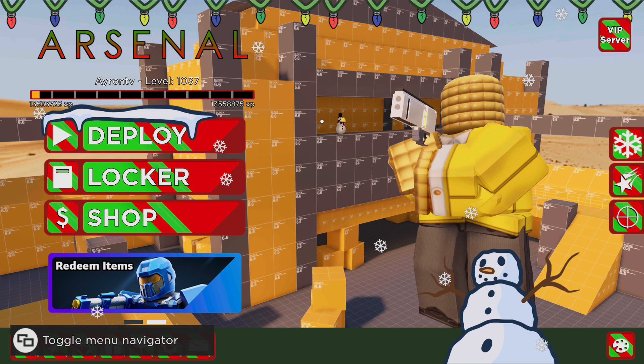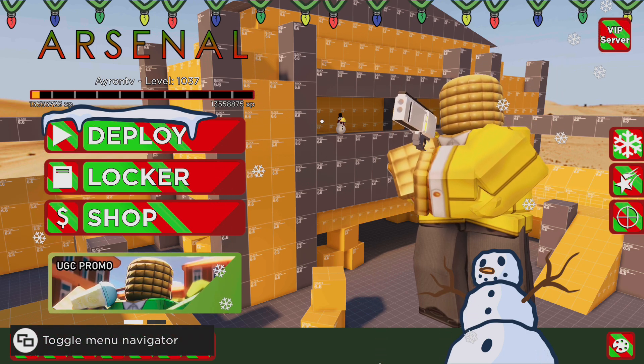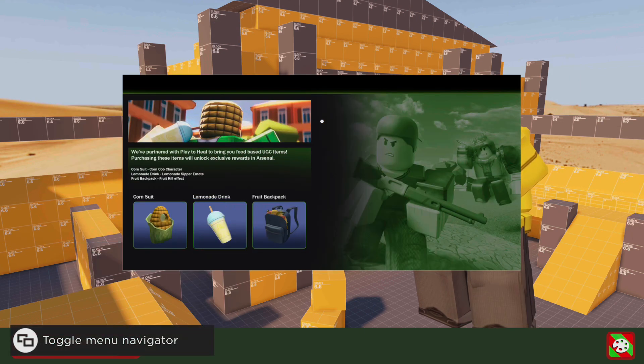Those were the three Arsenal items from the three UGC avatar items from the charity event. You can buy any of these items to get stuff in Arsenal, and your Robux will go to the charity.